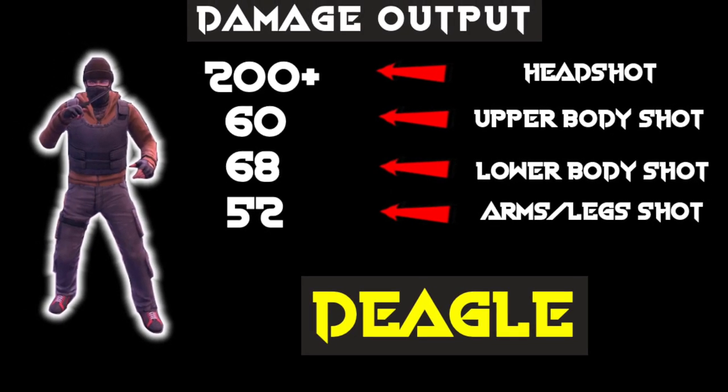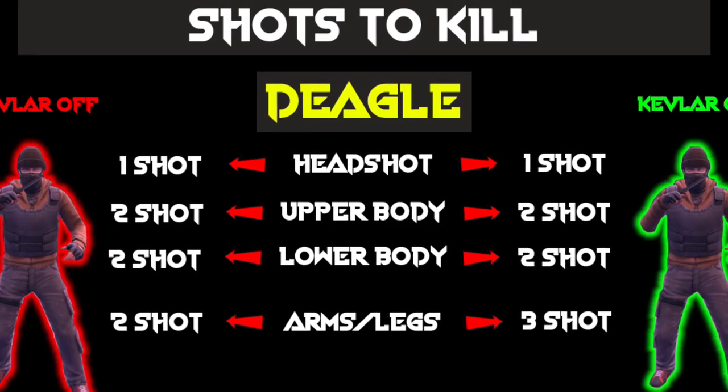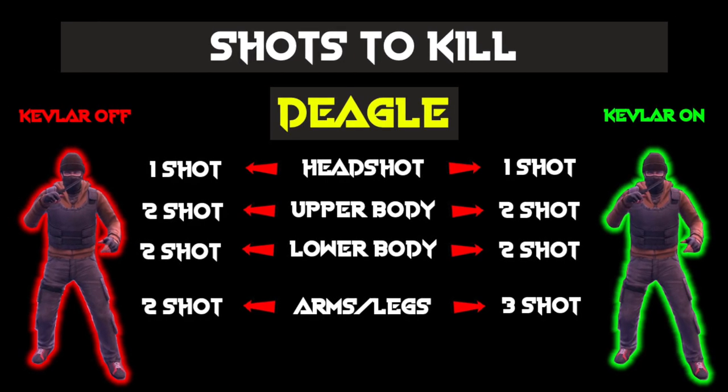The Deagle's damage output is very high: 200+ for a headshot, 60 for the upper body, 68 for the lower body, and 52 for the arms and legs. It is a very high damage pistol. Shots to kill are pretty much the same across the board — the only difference is that without kevlar it's a two-shot to the arms and legs, and a three-shot when kevlar is on.